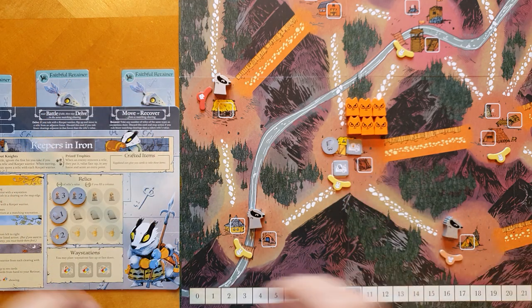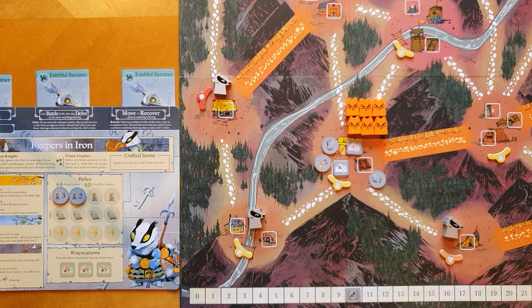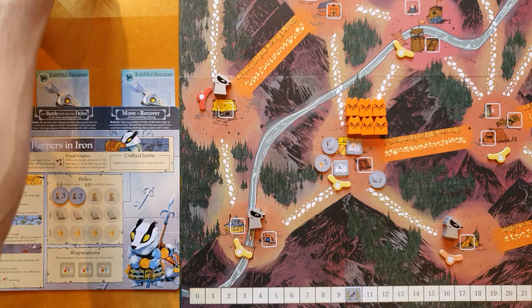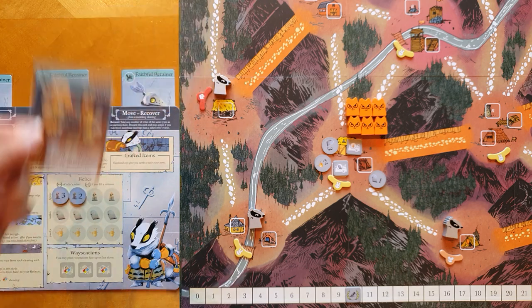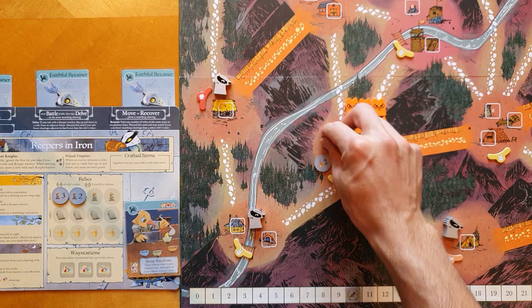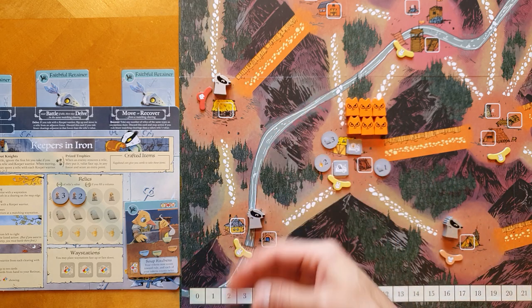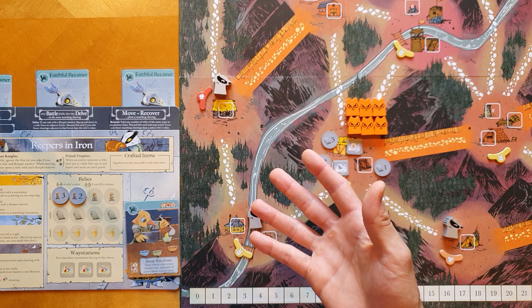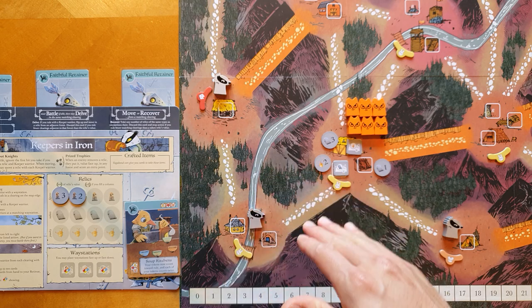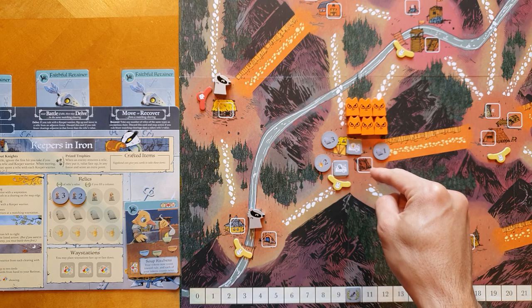Let's look at another example — we'll reset the tableau. In this example, the Keepers in Iron have Soup Kitchens crafted. What Soup Kitchens does is make all of your relics count twice for rule — all tokens of a faction count twice for rule. Of course, normally tokens don't rule at all; only buildings and warriors do. So in this case, we do rule this clearing.